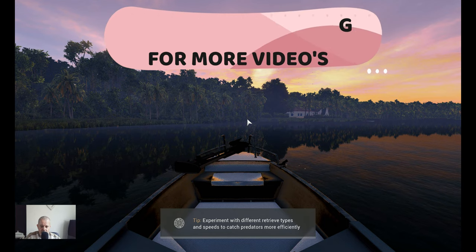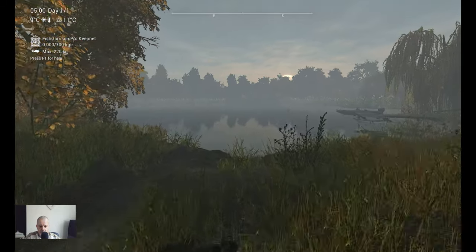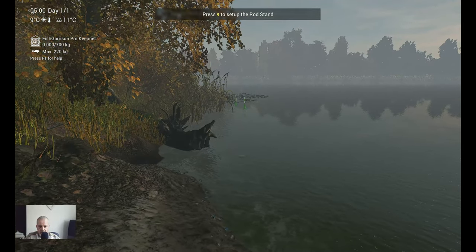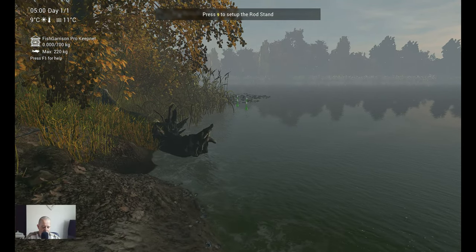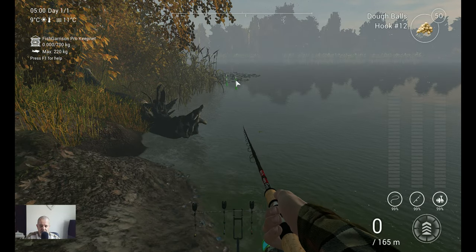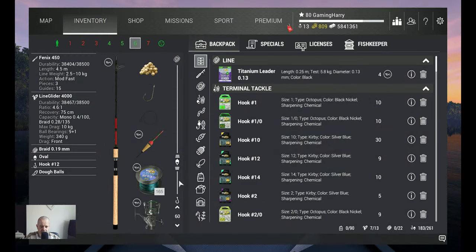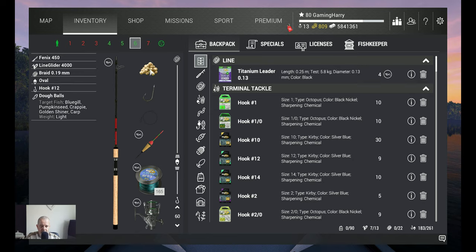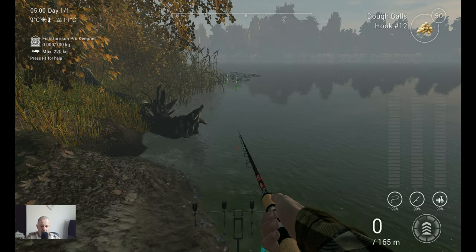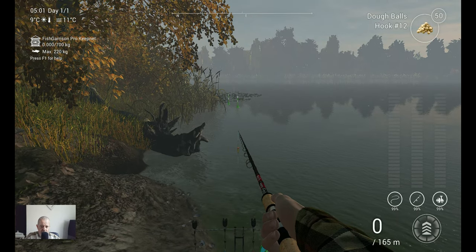Alright, here we are. We walk to the front, over here, and I put my rod holder right here. This is the area where I want to fish. I forgot to mention — I fish at a depth of 60 centimeters, that's around 24 inches. So: 60 centimeters, 24 inches depth, hook 12 with the dough ball. This is the spot.